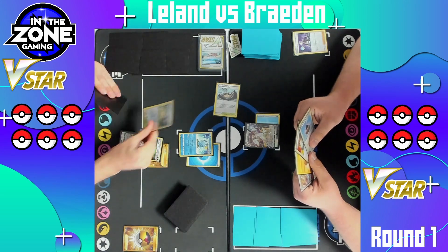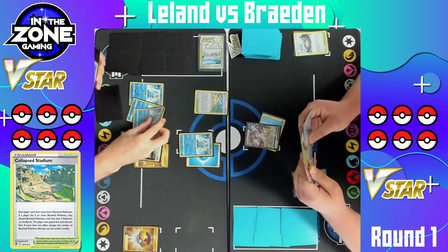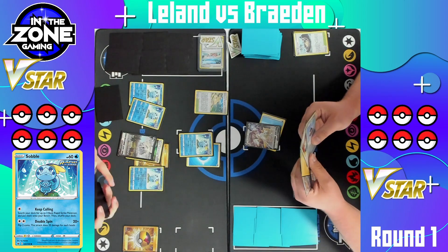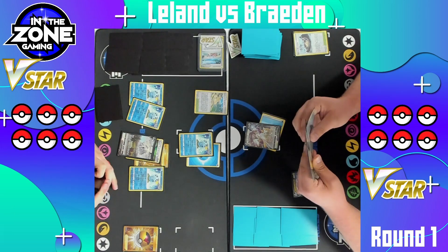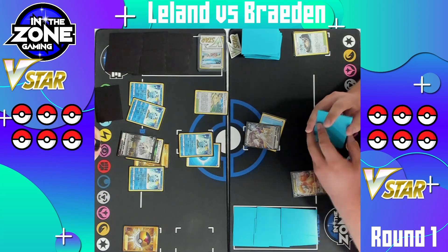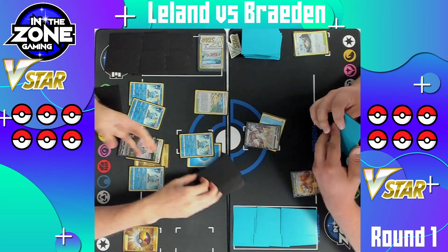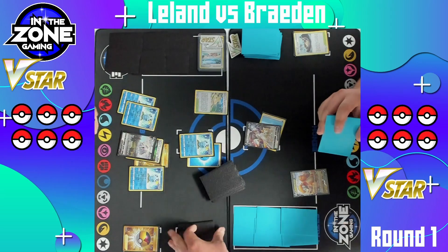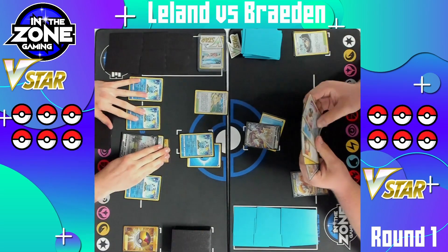They end up with three Sobbles, thinking about bringing them to the front. We're gonna see that stadium get bumped out with a Collapsed Stadium, reducing the bench size of both players down to four. And yes, there is the Keep Calling as predicted. Not the most gas turn from Leland — that definitely gives Brayden the chance to fight back. With what they have in hand, I do think we're gonna see an Evolution Incense into the V-Star here for the Trinity Nova and the Star Birth this turn.